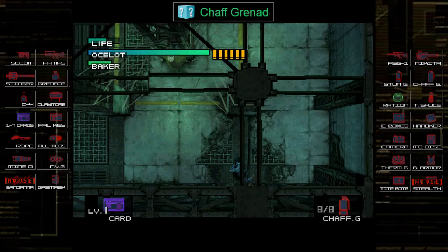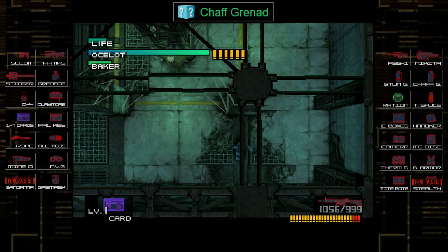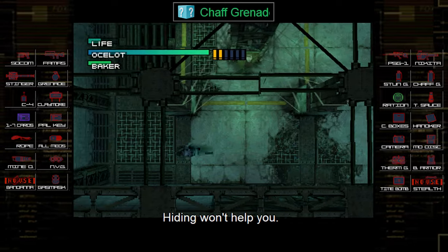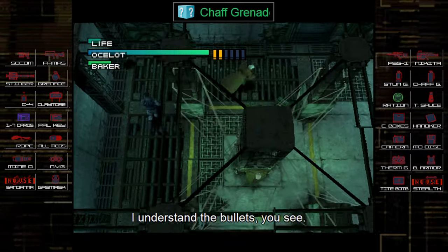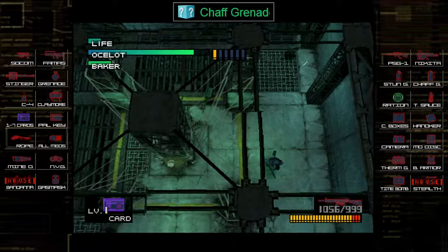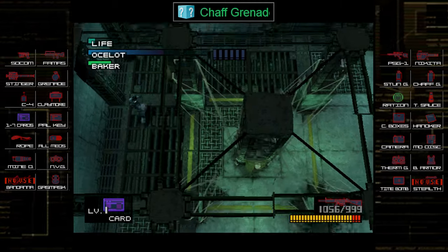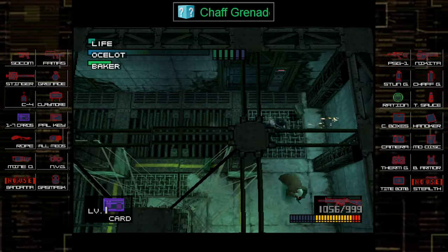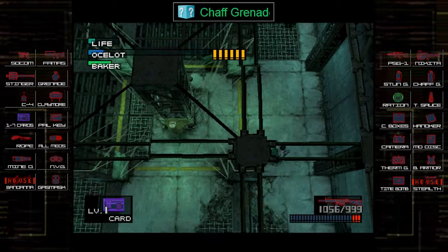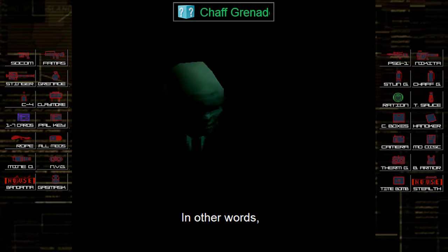Going into the fight, I look at my items and realize you can't use explosives here — Nikita, stinger, grenades are all out because Baker is tied up with C4 and there would be a chain reaction. I decide to just use the MP5 to progress, and I notice my health is very low, so I'm being very careful. It's a good challenge to try fighting Ocelot with the PSG-1 or SOCOM, but I just wanted to progress. The stutters you saw were my PC doing something, not the game.